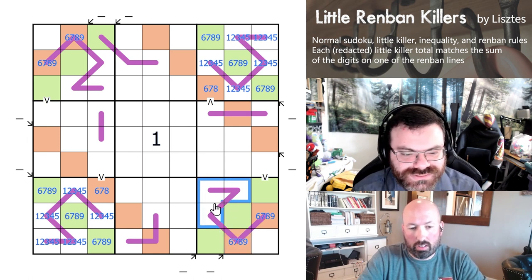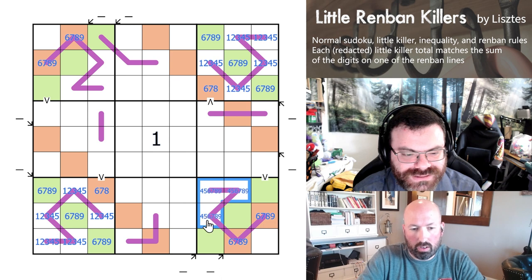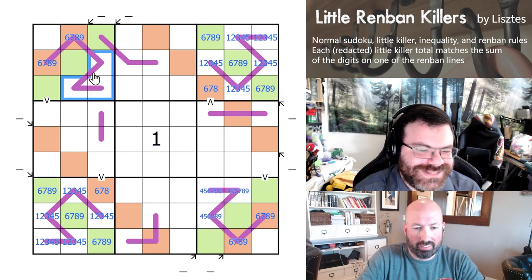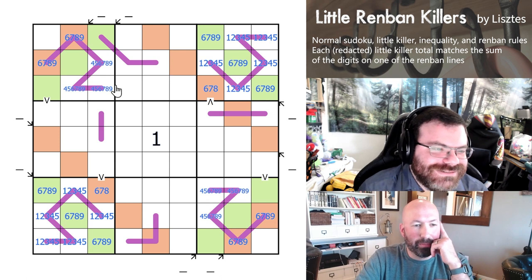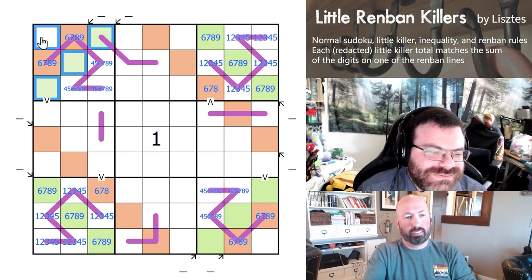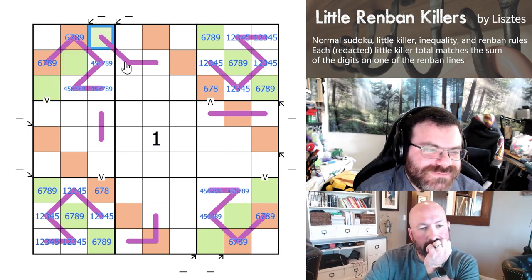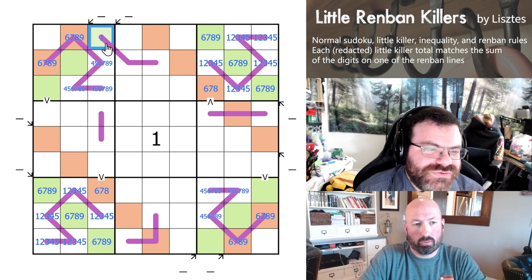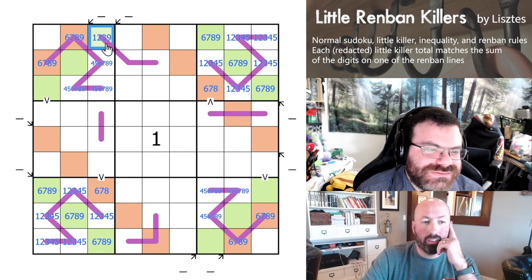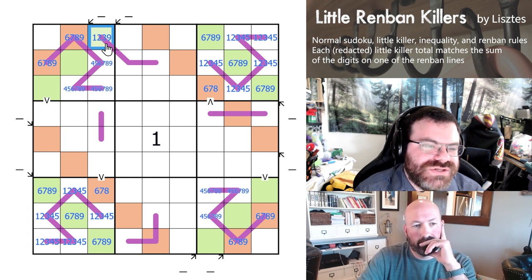So we know 1, 2, and 3 are up here on those hooks. Which means that little killer diagonal has a 1, 2, or 3 on it. But it could have a 9 if the hook was 4, 5, 6, 7, 8 on the diagonal. The four remaining cells are 1, 2, 3, 9 — or 1, 2, 3, 4. So they do have 1, 2, 3, but this isn't too restricted because it could be as big as a 9.